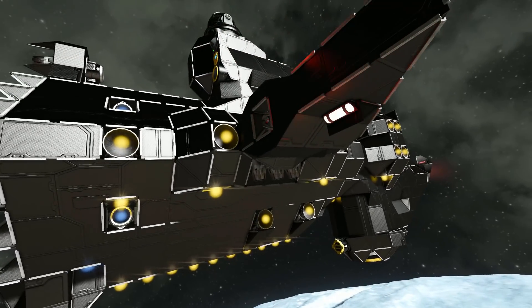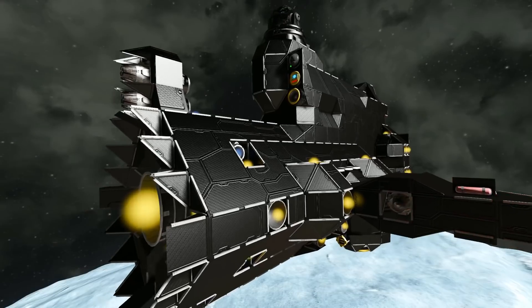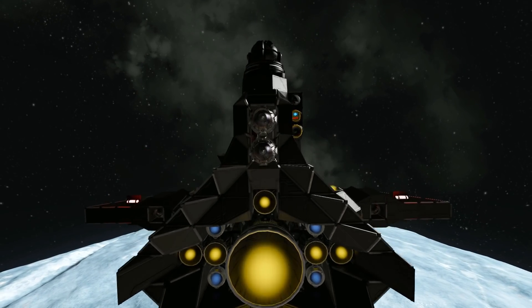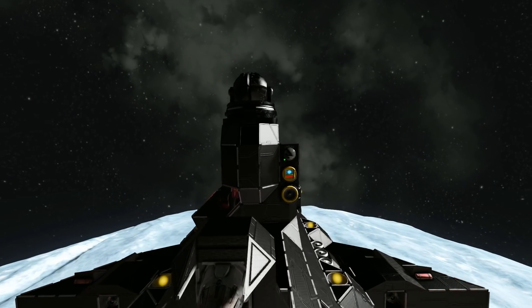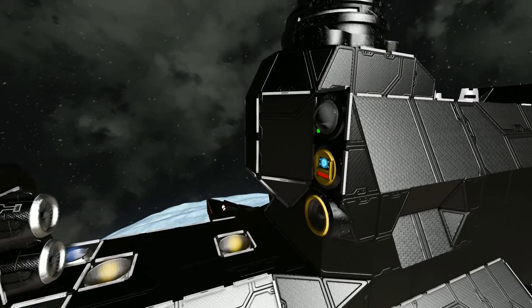Under the wing we can see a flashing light, and above it we have got the exact same. Coming around to the back here, we've got our main thruster, which is one large hydrogen thruster, six small hydrogen thrusters, and four small ion thrusters to propel you forward. Above that we've got two atmospheric thrusters, and below that we've got our landing gear. Moving over to the top, we've got some more thrusters sticking out — there's a lot of thrusters on this.